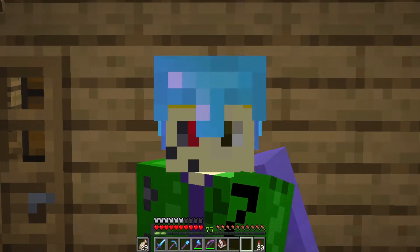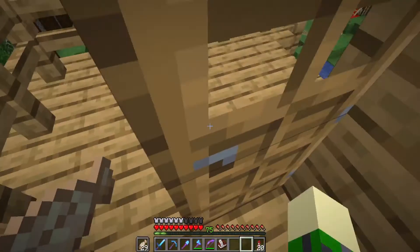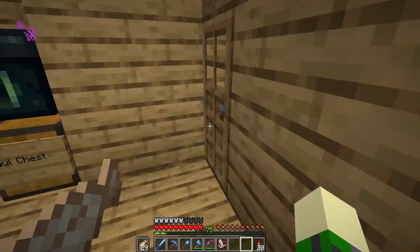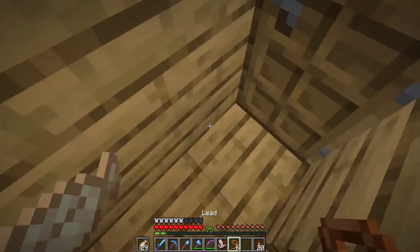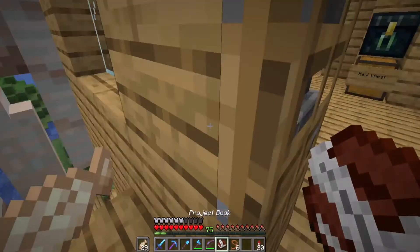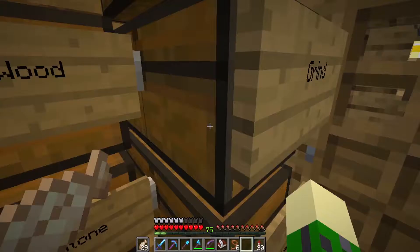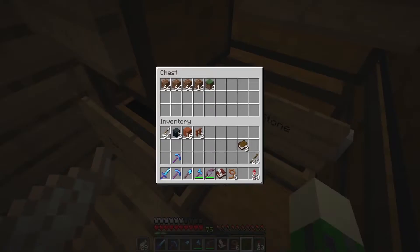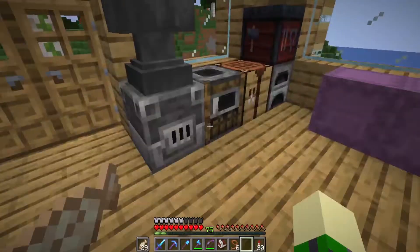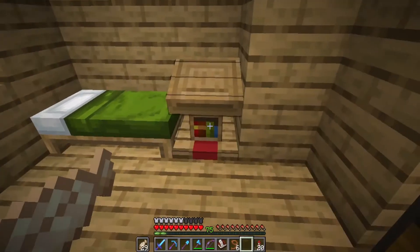What did I need to get again? I'm an idiot. Oh yeah, I need wheat. Wait, do I have leads? Leads might be better. I've got leads, so I don't even need wheat. But first I want to take care of something quick — I've gotta put this book on a lectern because it's just annoying having it on me. I need some wood. Lectern — boom! Now that problem's out of the way. I'm just gonna fly back over with my leads and get two sheep.